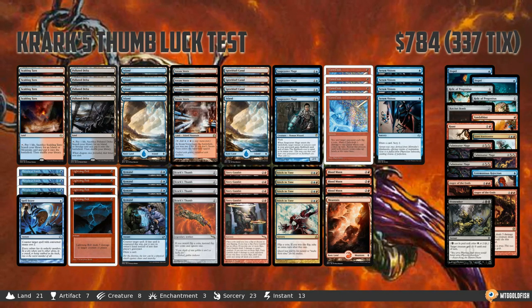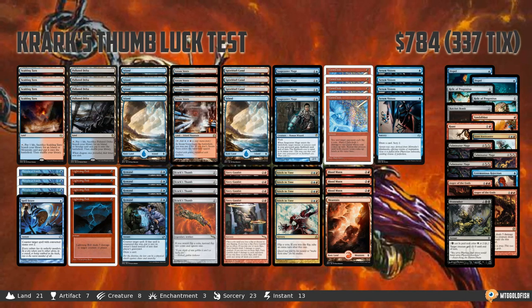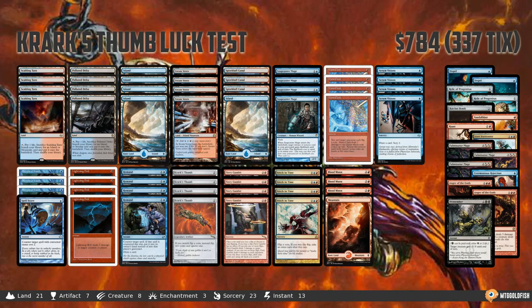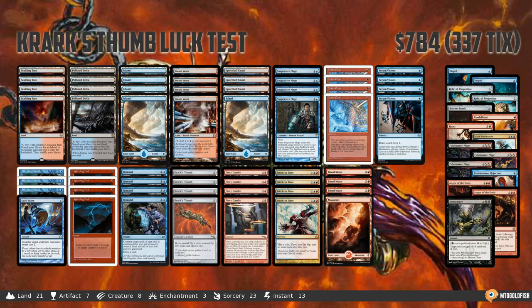I guess maybe I'm just not very lucky. Mana Clash is a super confusing card — I don't really understand what happens when we cast it. It seems like we either kill ourselves or draw the game, and it very rarely actually kills our opponent. The idea sort of worked — we were firing off really powerful things with Krark's Thumb — but unfortunately even with Krark's Thumb we still were not winning coin flips consistently enough. Even getting to flip two coins, we just did not have very good coin flipping luck.